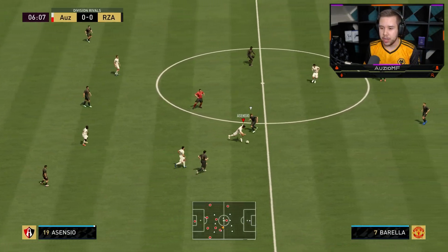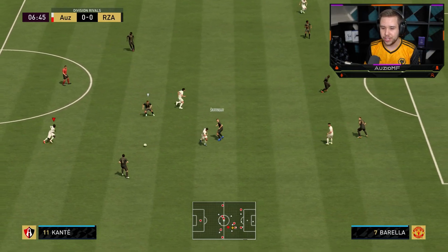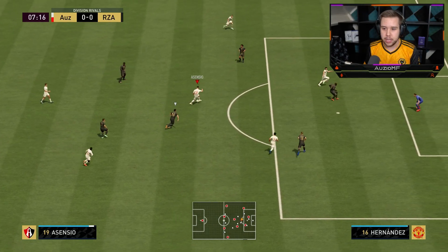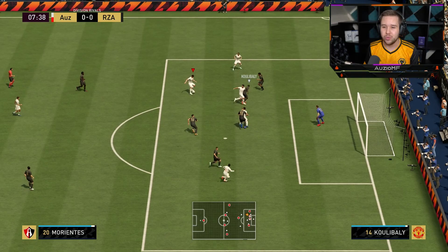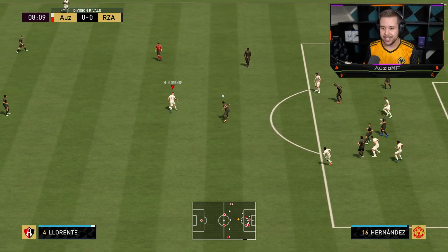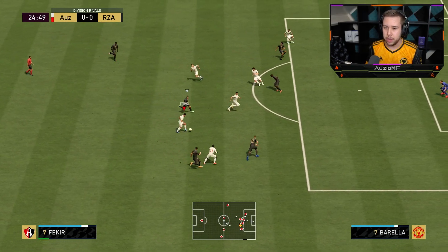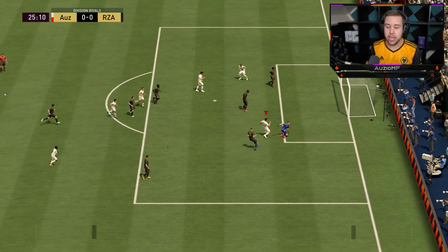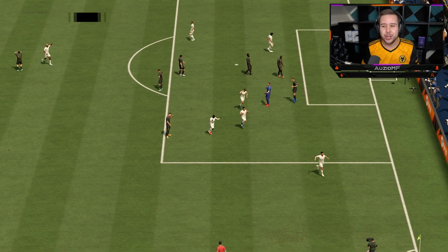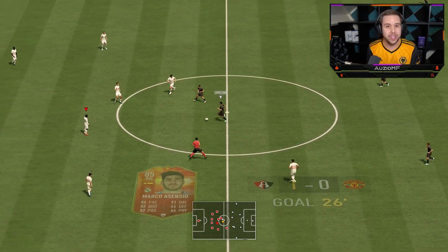I like how he actually comes short here — this is still him playing in a striker position, and he actually comes to feet a good amount of times. Asensio has made a good run, he's moved the keeper. I'm going to have to trust that weaker foot — and we do score that opportunity. With those kind of situations, a 3-star weak foot should be more than enough to make that ball go into the back of the net.